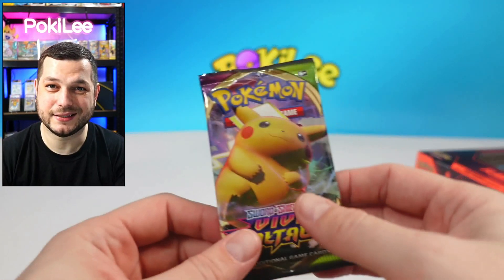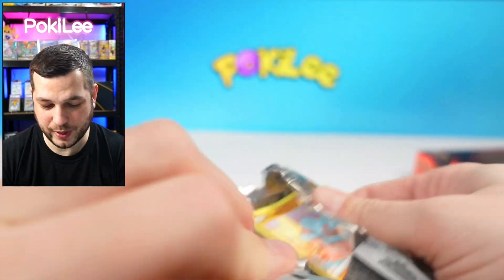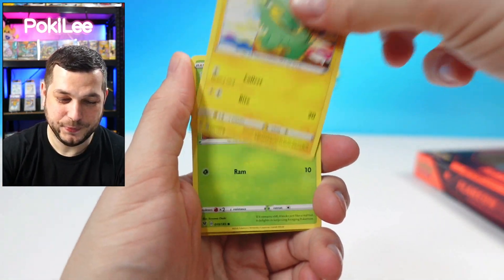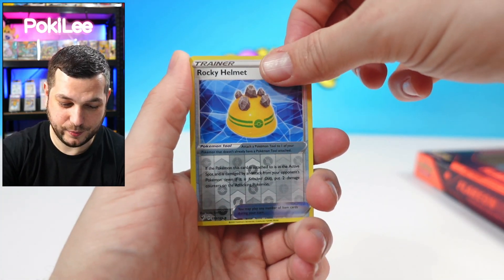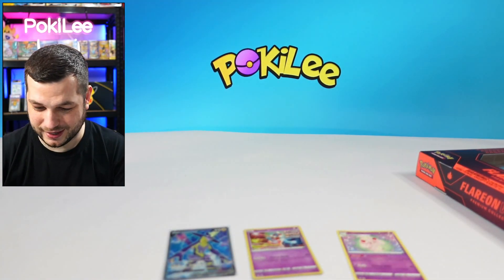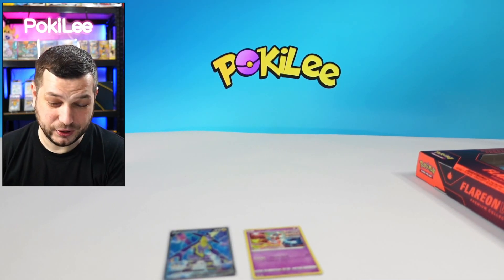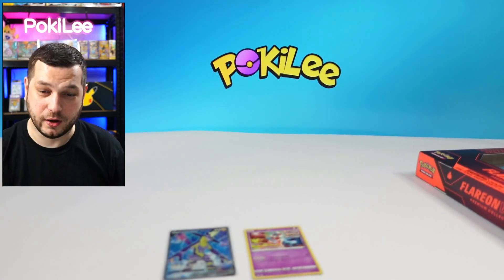Last, we have Vivid Voltage. Next up after this one we've got the Flareon VMAX box. We've got Fampi, Clefairy, Electric, Sea Dot, Rocky Helmet, Boom, and Alcremie. Not as good in that one. However, we did get a better card overall — the other box gave three Vs, we only got one big hit in this one, but it was a Full Art, so that's not bad.